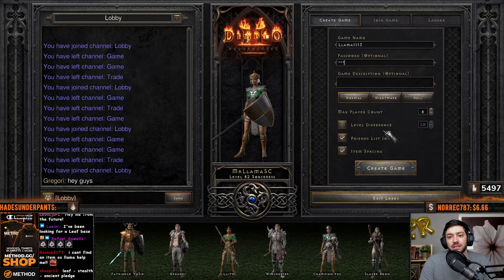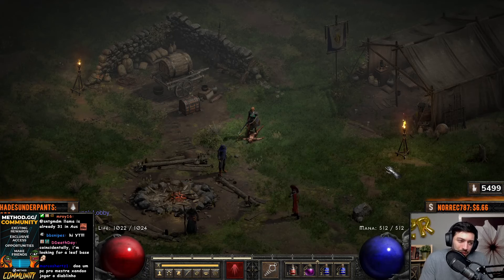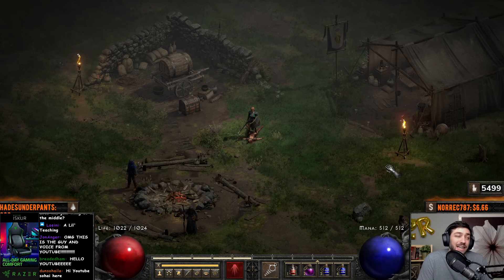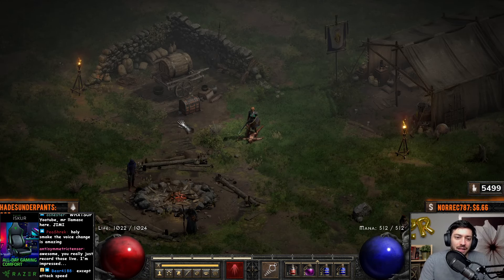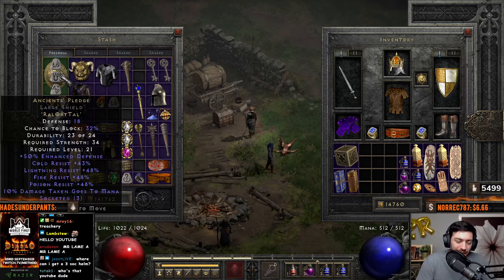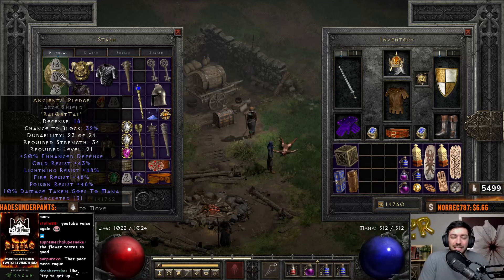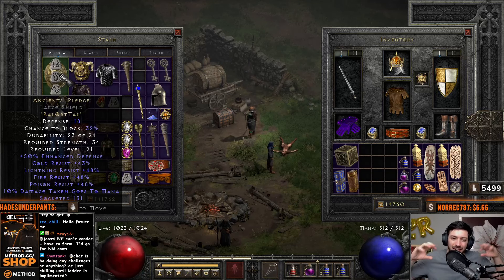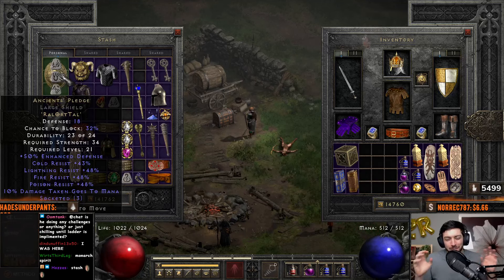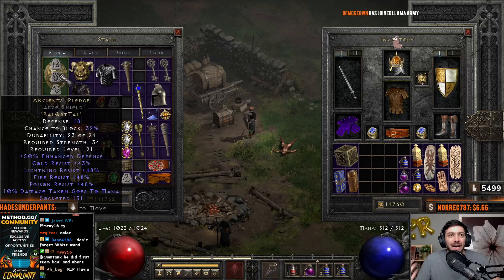The first thing you should note is that until you really get to the high-end runewords, the bases are pretty irrelevant. If you're looking for a Lore helm, a Stealth armor, an Ancients Pledge, or any of these simpler runewords — just put it in a large shield, a regular cap, a skull cap. It's not until you get to runewords like Enigma or Fortitude that you really want to focus on finding a high-defense armor like an Archon Plate or Dusk Shroud. If you're not using a rune above Mal, don't worry too much about the base itself.